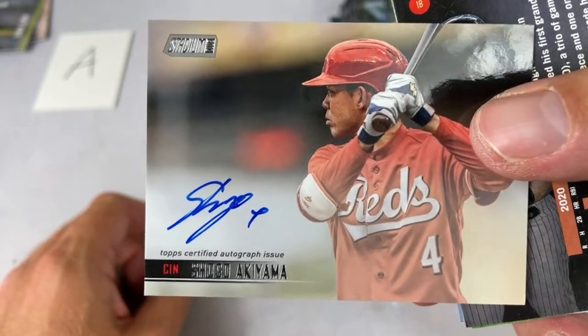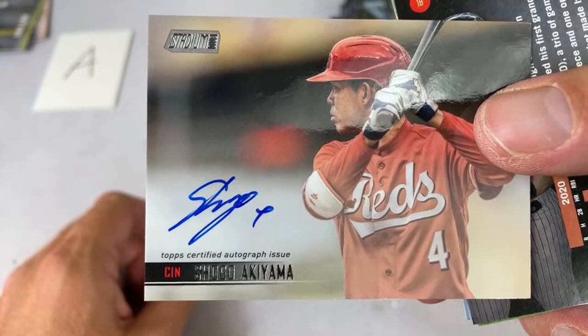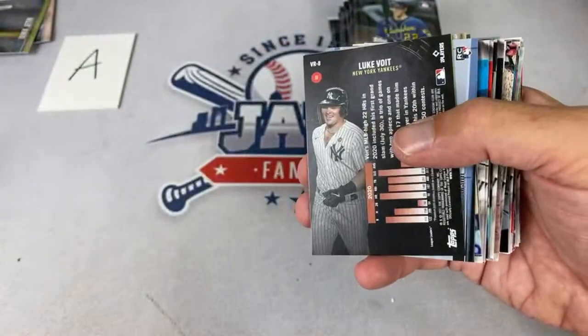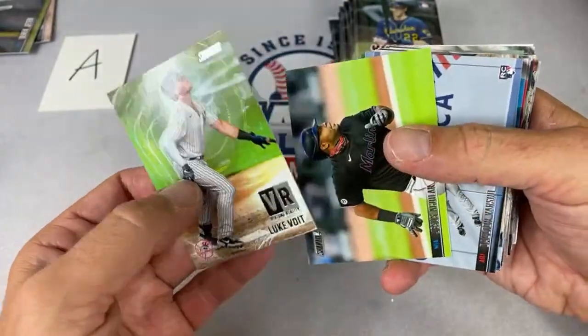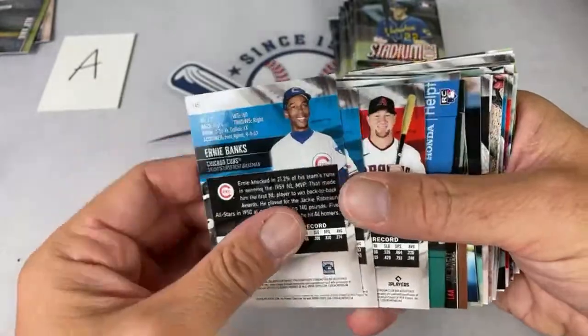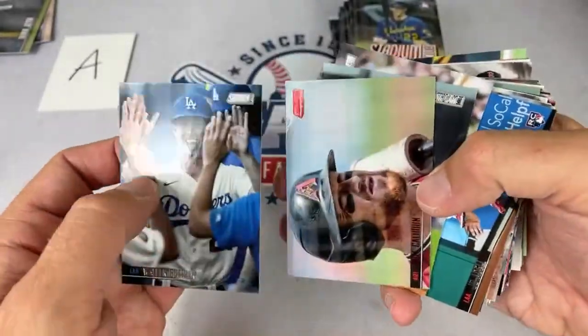There's a nice Shogo Akiyama — one of last year's rookies. That one goes to the Cincinnati Reds, which is Squiggy. Congratulations on the Shogo autograph, Squiggy! We've opened a lot of cases of this and that's the first time we've found a Shogo, so this is an interesting case — not a bad one at all.